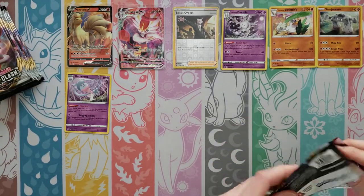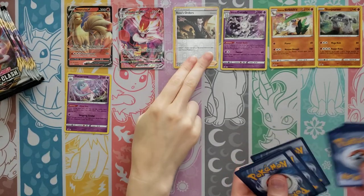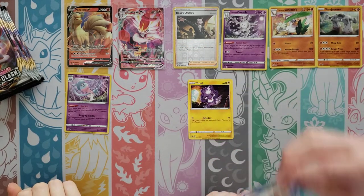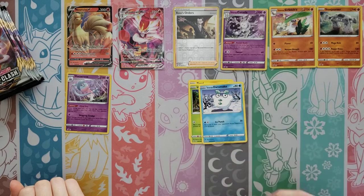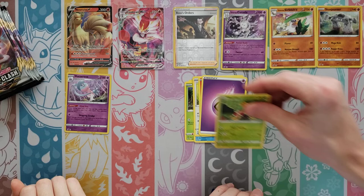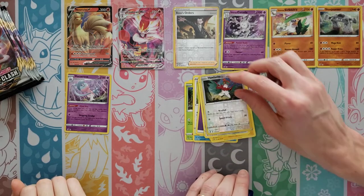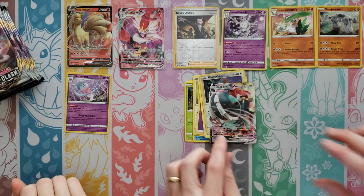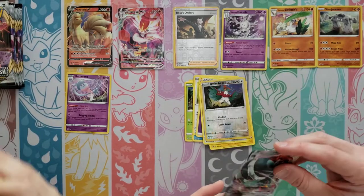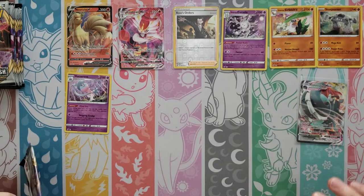We both have the same amount of hits — yours just happened to be a lot better than mine. Toxel, Applin, Darumaka, Bunnelby, Vulpix, Psychic Energy, Shuckle, Luxio, Durant — Reverse is... oh! A Copperajah VMAX! That's my first V or VMAX of the box here.